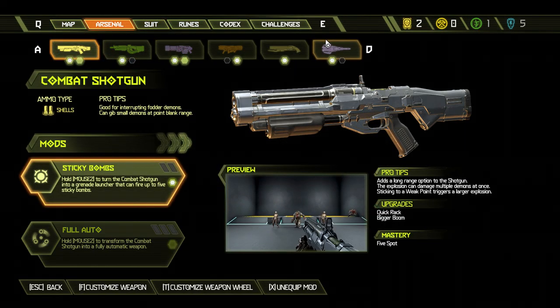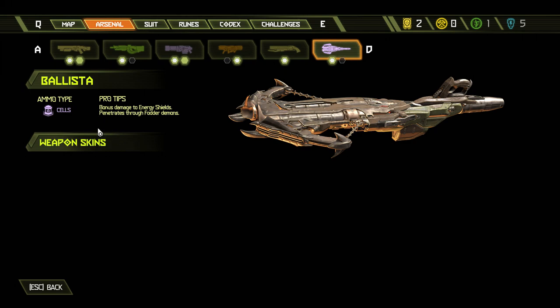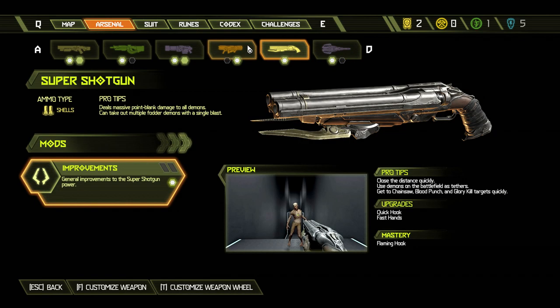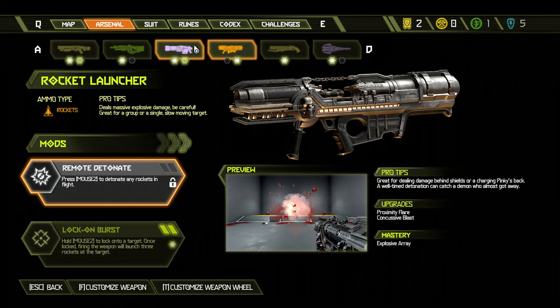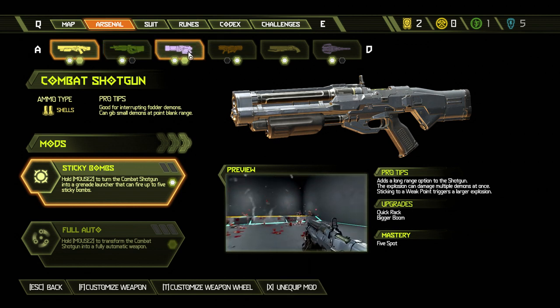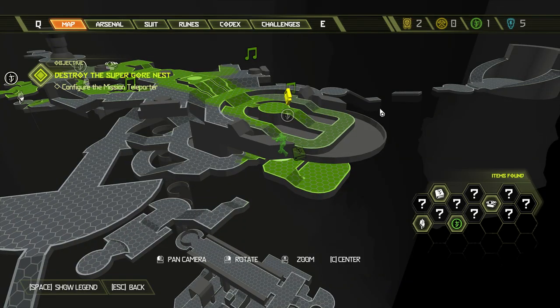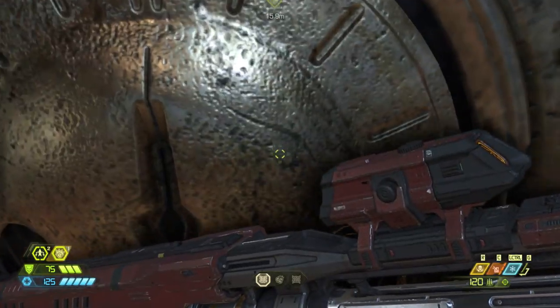That's the question we're actually asking ourselves right now. Pro tips: bonus damage to energy shields, penetrates through fodder demons. Not interrupting fodder demons. Okay, so it's really adamant about me not using that against anything but fodder demons. Alright, I want to see what's over there.